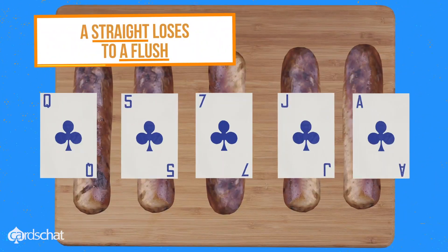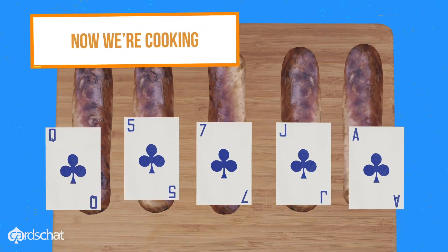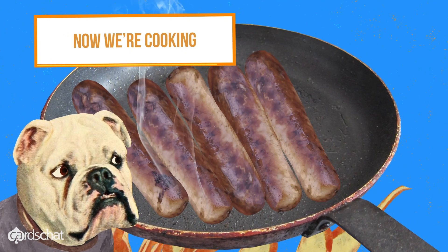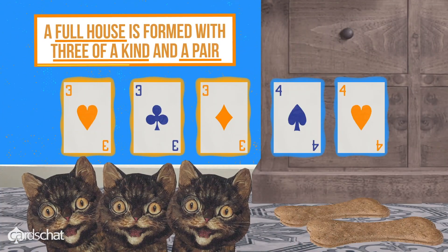A straight loses to a flush — five cards all the same suit, but not sequential. Now we're cooking. A full house is formed with three of a kind and a pair.